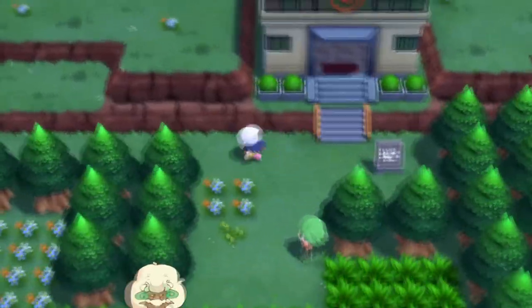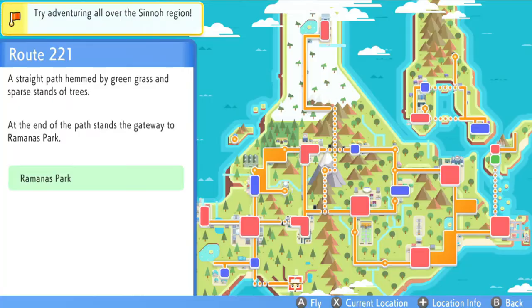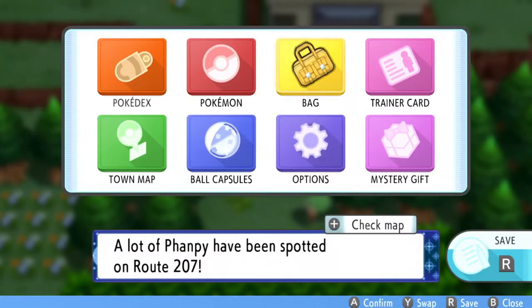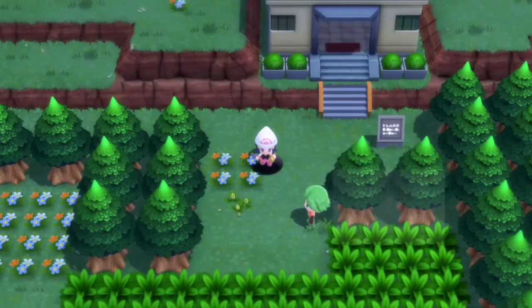You don't have to be anywhere specific for this to work. However, my favorite personal place is to fly on over to Romanus Park here in Route 221. Once you've found your special spot, go ahead and open up your bag and rev up the Explorer Kit to visit the Sinnoh Grand Underground.